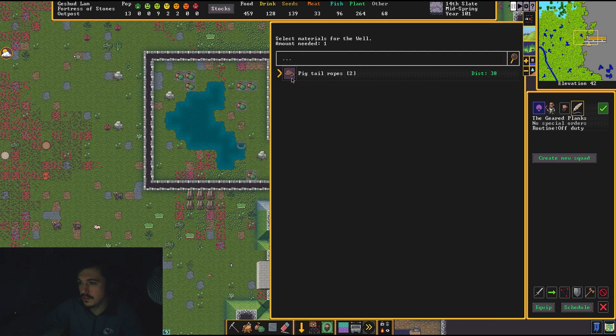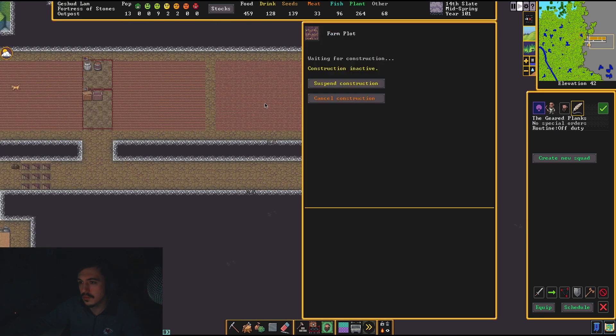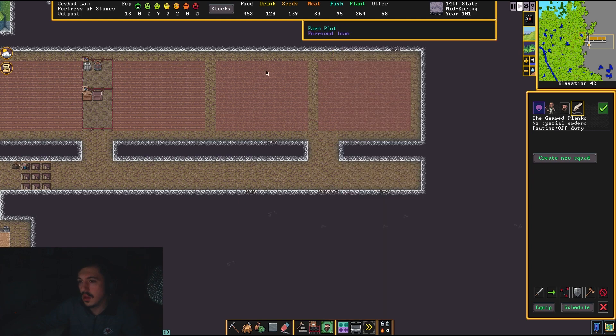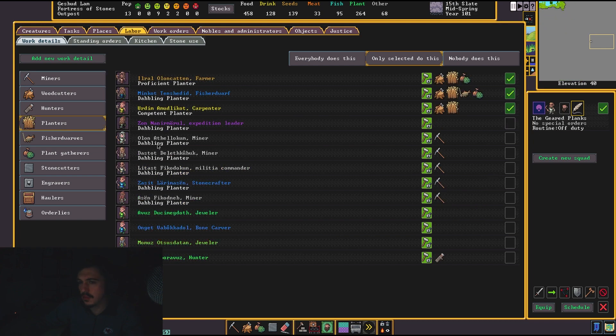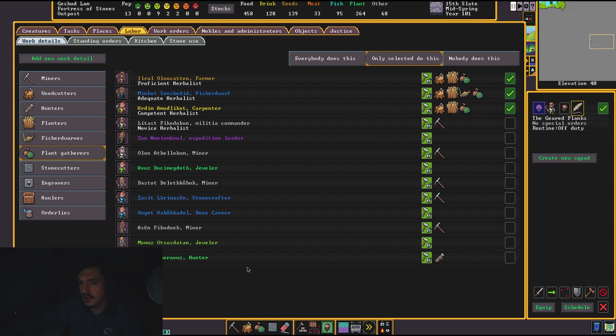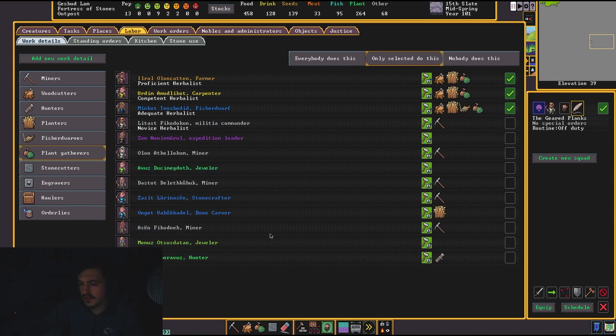Let's add another well — perfect. Planters, put them on there. Plant gatherers, put them on there. My bone carver can also gather plants, I'm fine with that.